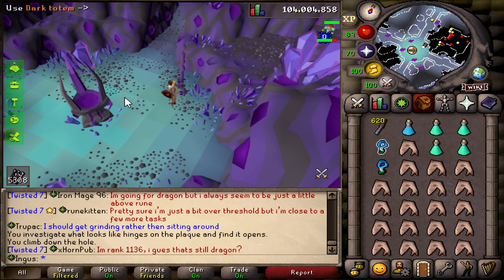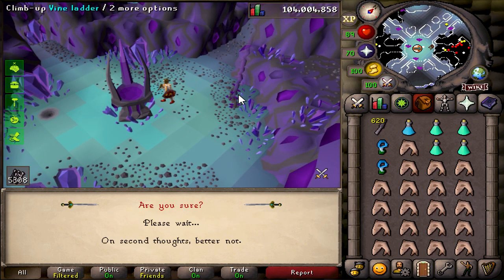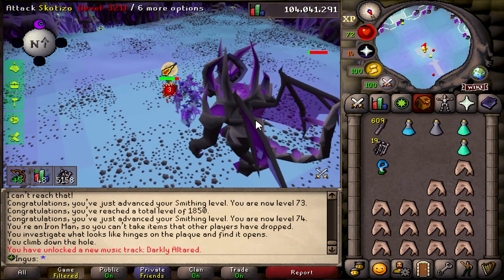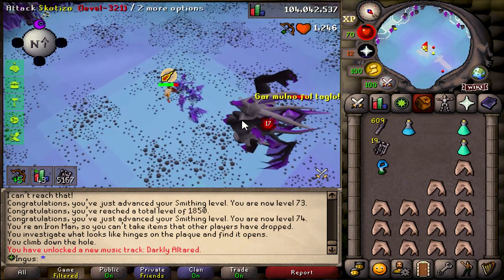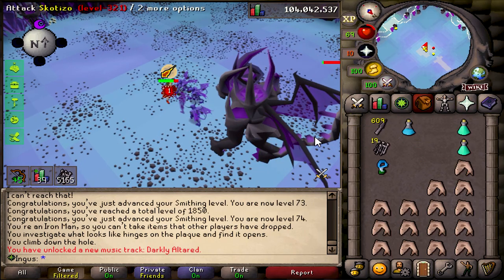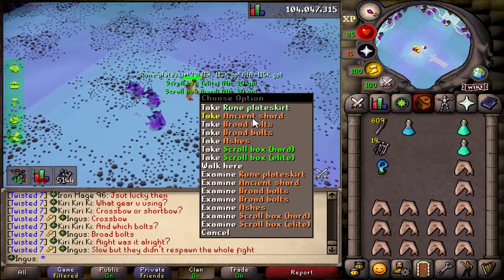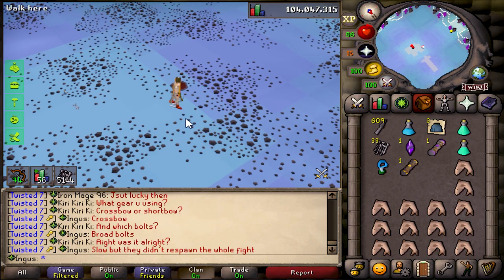I think it's about time we tested out the dark totems and take on Skotizo. Let's do this. This kill has probably taken me like three, four, five minutes, but the nice thing is the eyeballs don't seem to be respawning, so it shouldn't be too difficult to knock these out — just time consuming. Rune plate skirts — not the best loot in the world, but what can you expect?